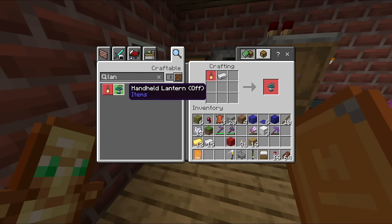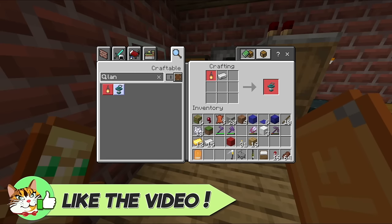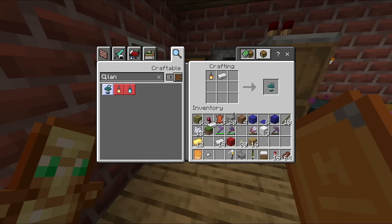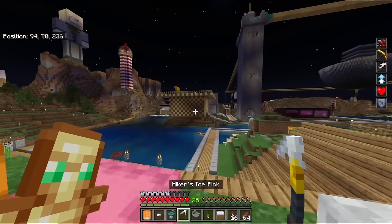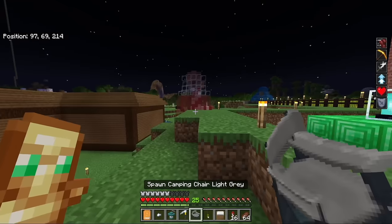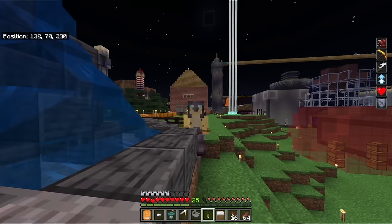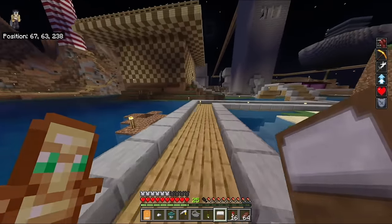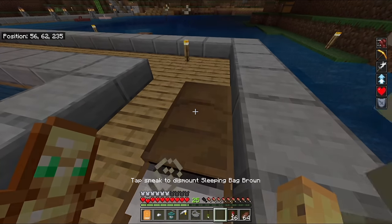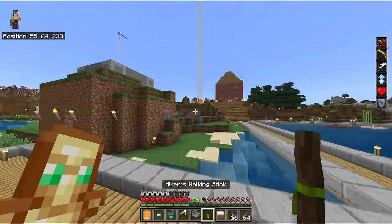The iron doesn't feel quite right to me — it should use some wood or sticks. But let's make it anyway: take iron, turn it into nuggets, make a regular lantern, then use that lantern plus iron to make a handheld lantern. Here are my five items that make this a hiker's paradise. The Hiker's Friend is an interesting collection of stuff, but does it help in any meaningful way? Five items feels low, but if they're good items, this could be a solid base. First, the sleeping bag — you can sleep without setting your spawn point.